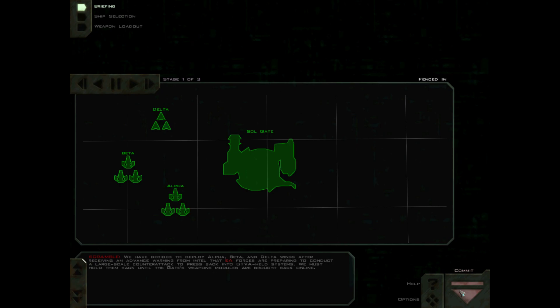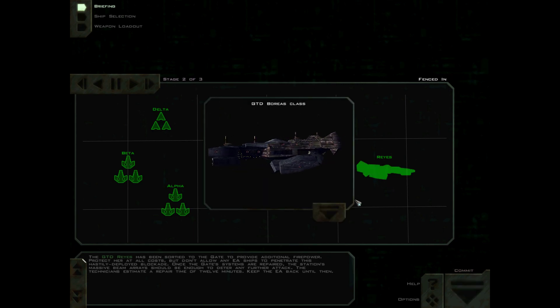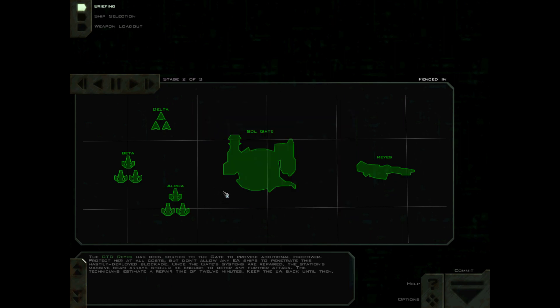Can we just deactivate the gate? This is Fenced In, the 9th mission. The GTD Reyes has been assigned to the gate to provide additional firepower. Protect her at all costs, but don't allow any EA ships to penetrate this hastily deployed blockade. Once the gate systems are repaired, the station's massive beam arrays should be enough to deter any further attack. The technicians estimate a repair time of 12 minutes.